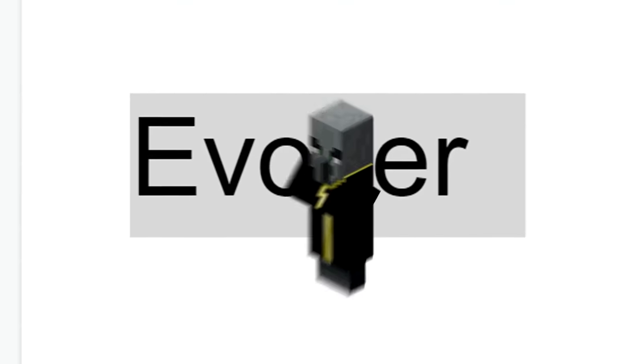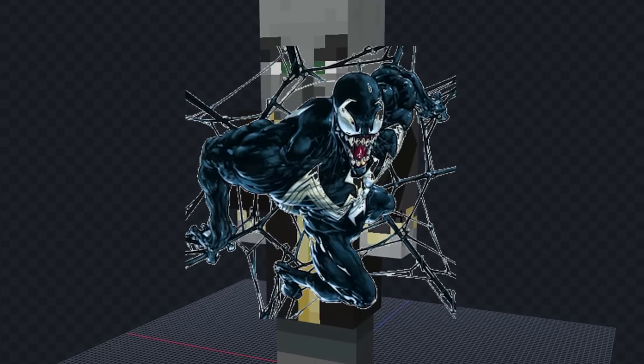It's time for the next mob. The next mob is an evoker — translate — and we got poison. For this one I think I'm going to make Venom, because Venom is kind of like poison.